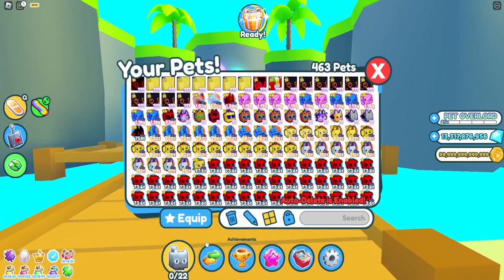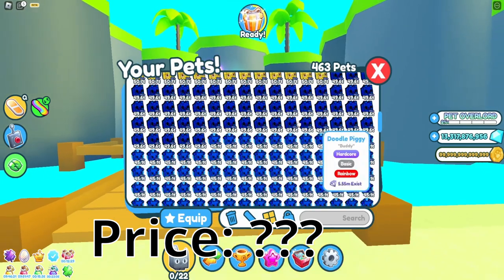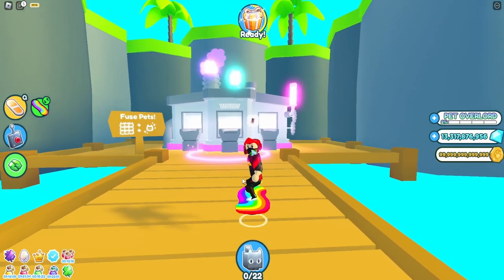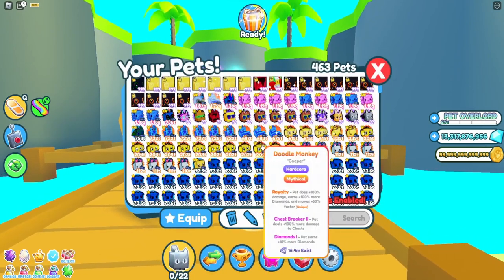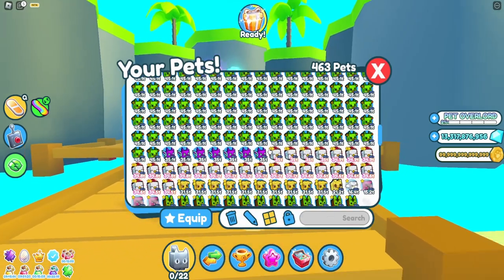The best thing to do if you don't have the pets is to fuse them. Basically I bought a lot of pets — I'll let you guess the price. If you don't have the best pet, you can actually fuse and get the best legendaries and stuff. So if you can't unlock certain areas, buy them — I bought so many of the new pets.